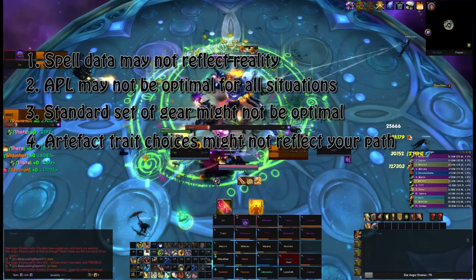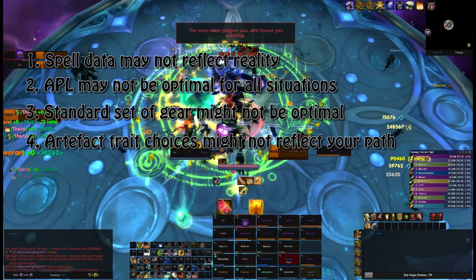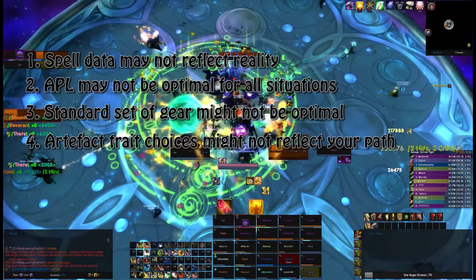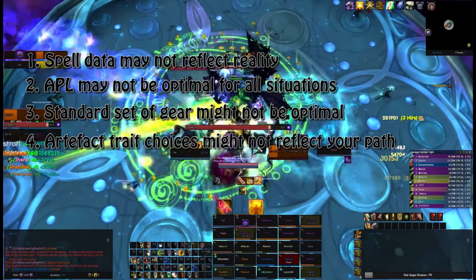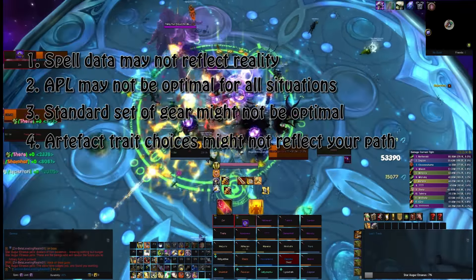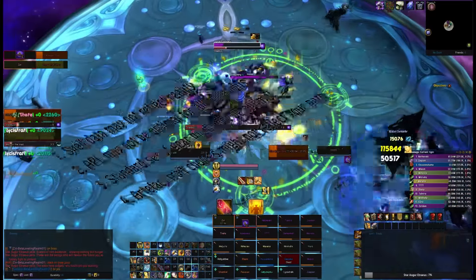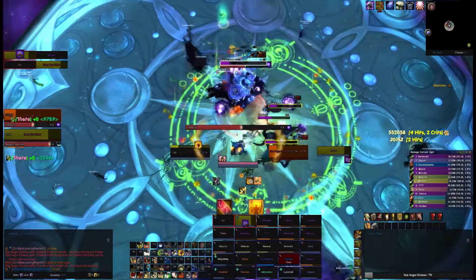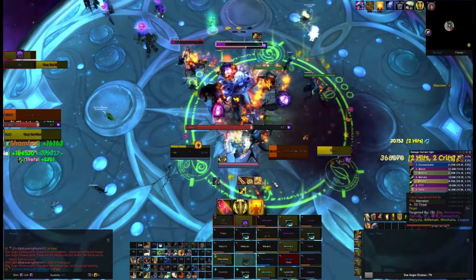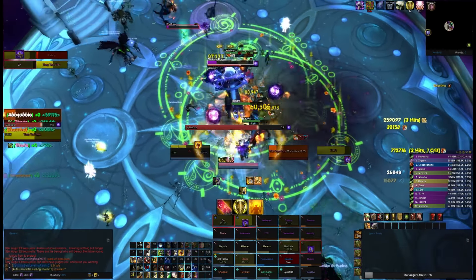There are lots of ways in which it might not be accurate. When you do see Sims posted out there, they're usually for the standard Sim, which is for a patchwork fight of roughly 450 seconds give or take 20%. A patchwork fight is standing still and just hitting a single target - not very common. In fact the last time I remember such a boss was Patchwork. Given that that's not terribly realistic, there are other options in SimCraft as I've just shown you. You can change that around to try and mimic more realistic situations.